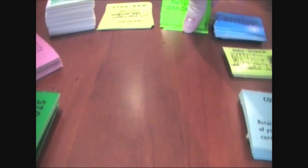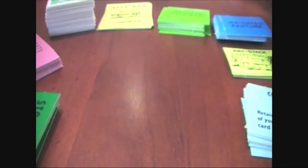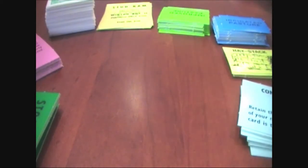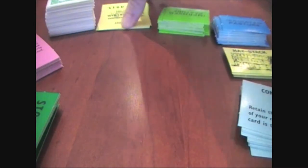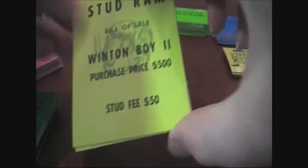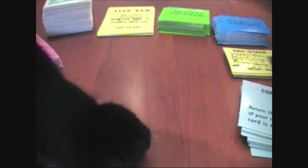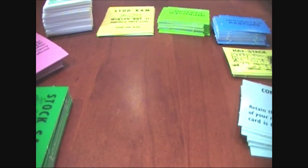We've got irrigated pasture cards, which are upgrades you pay for later in the game. Then there are improved pastures. There are actually three levels of pastures: you start on the regular one, then upgrade to improved, then to irrigated, and you have to pay for each upgrade — so money can be a real issue. We've got stud rams, and they help improve the money you get every time you go to a wool sale, increasing it by about 10%. You have to pay for them, and they can actually die if you land on certain spaces.